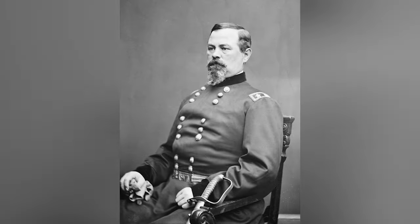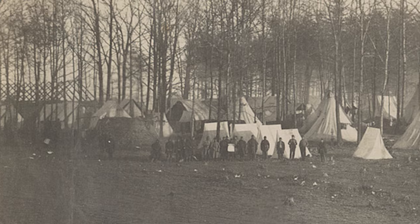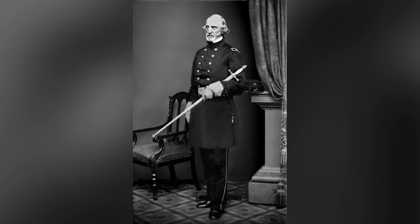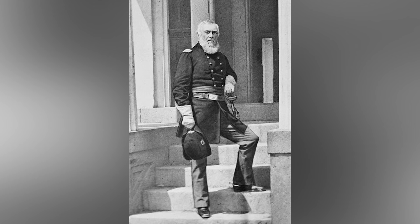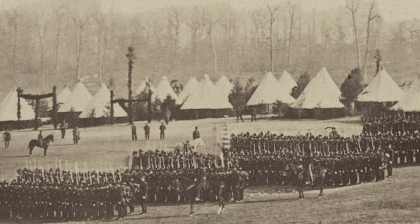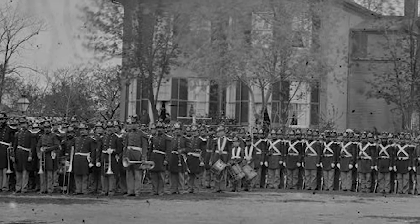With Confederate forces concentrating around northern Virginia and in the Shenandoah Valley, Lincoln appointed Brigadier General Irvin McDowell to take command of the newly formed Department of Northeastern Virginia, with the expectation he would soon march against the secessionist capital. General McDowell organized his army of 35,000 men into five divisions, commanded by Brigadier General Daniel Tyler, Colonel David Hunter, Colonel Samuel Hunselman, Brigadier General Theodore Runyon, and Colonel Dixon Miles, each containing between two to four brigades and several batteries of artillery. Amongst the infantry, artillery, and cavalrymen was a battalion of U.S. Marines, which was attached to Colonel Hunter's division to fight as infantry.